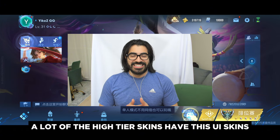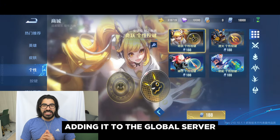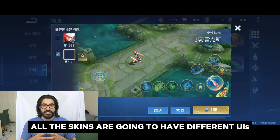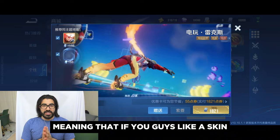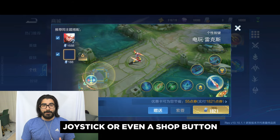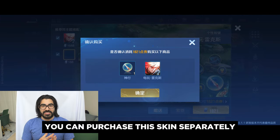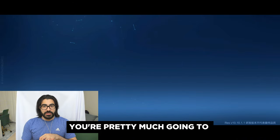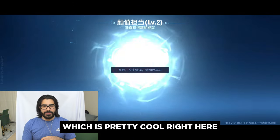A lot of the high tier skins have these UI skins, but now Honor of Kings are adding it to the global server. It looks like all the skins are going to have different UIs, meaning that if you like a skin and you want a different attack button, joystick, or even a shop button, you can purchase this skin separately and tie it to the skin. Whenever you use that specific skin, you're pretty much going to have it in the game, which is pretty cool.